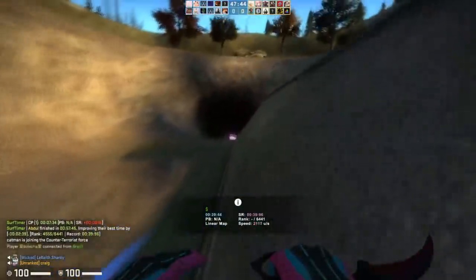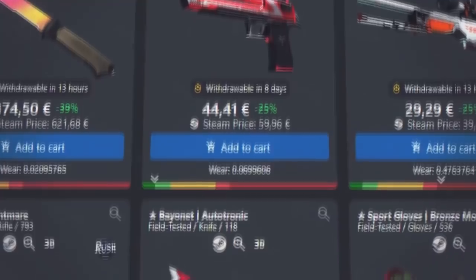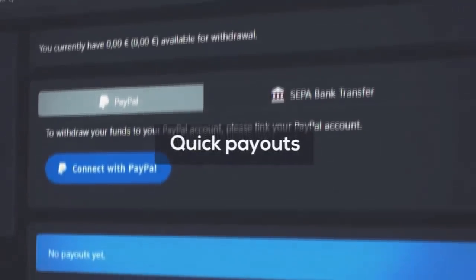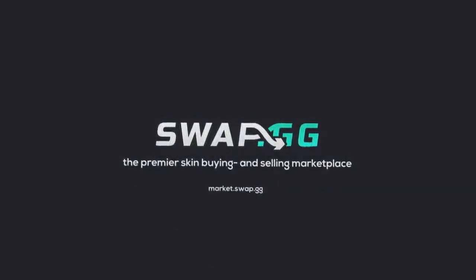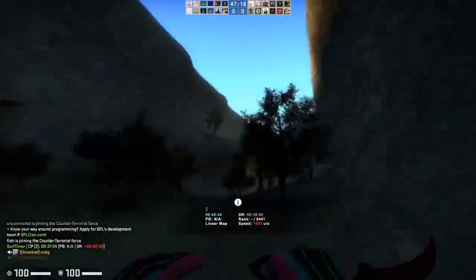Before we get to the video though, let's take a quick look at Swap.gg. Swap.gg also features PayPal deposits, which is a very good thing and also a rarity in the third-party marketplace area. So if you guys want to go ahead and check them out, be sure to use the link in the description below.